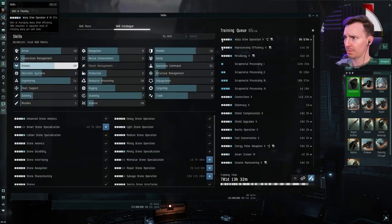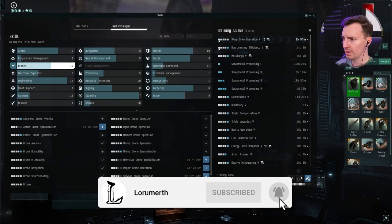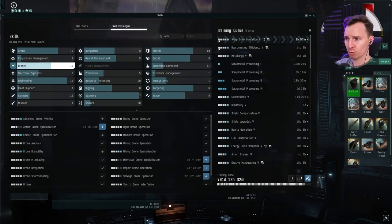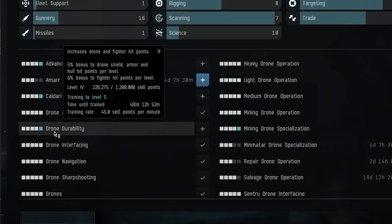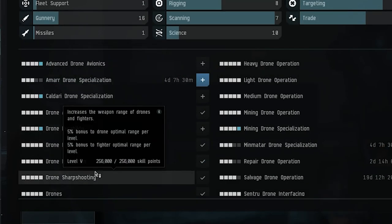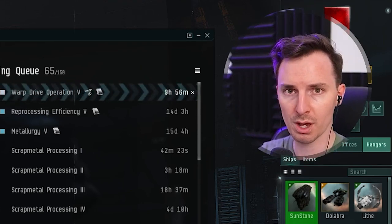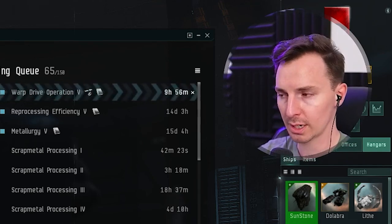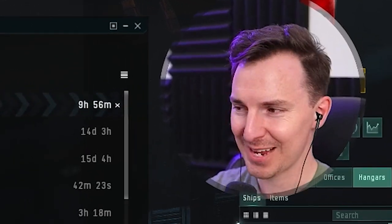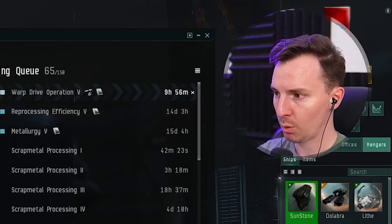The first tip is about skills. Make sure when you're doing your drone boat and all things drones that you focus on skills that are race agnostic — the stuff that is going to benefit all kinds of drones, not just one race's drones. So drone interfacing, drone durability, drone sharpshooting — anything that is not going to be dependent on a specific kind of drone, focus on those first.